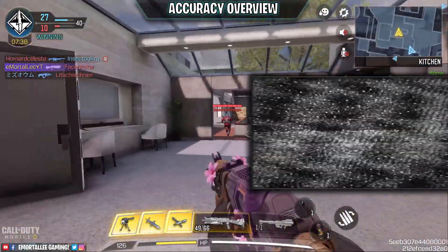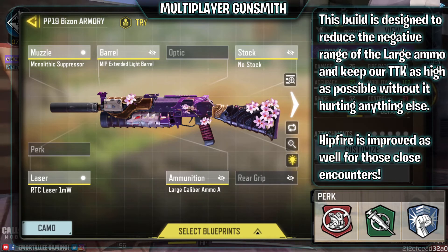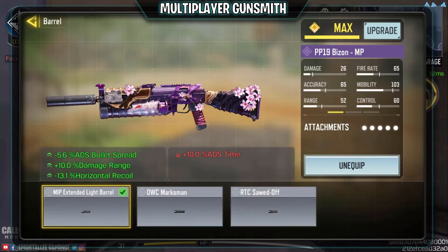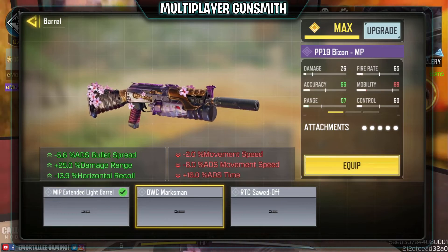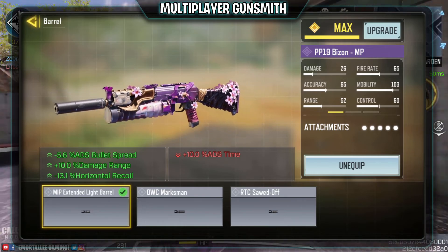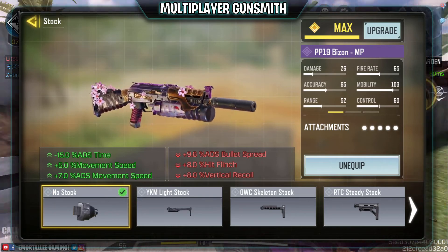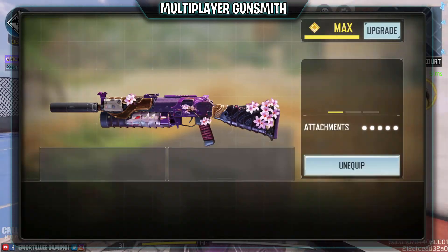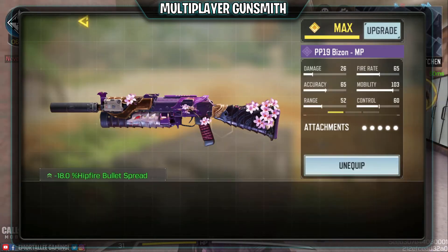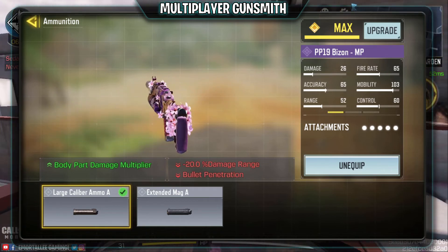For the multiplayer build, the goal is to keep the large caliber ammo and reduce the bad side effect of the range it takes off. Monolithic suppressor: silenced, gives us 12 damage range. MIP extended battle - I think this is better than the marksman; the negatives on the marksman are too nasty. The 10 range it gives us means we've actually gained an overall two percent range. No stock for movement speed and ADS time. RTC laser for straight-up hip fire, really really useful. And of course, large caliber ammo - we lose 22 damage range but we've just solved that. Bullet penetration we're not fixing, but it's an SMG - you're probably not wall banging.